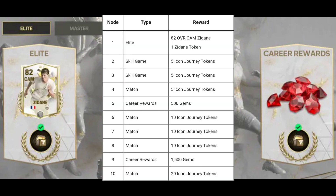So for the one-time event, this is the list of all the rewards that you can get and the type of event that you need to participate in. For example, for the Elite, you can get about an 82 OVR Kam Zidane and then 1 Zidane token.